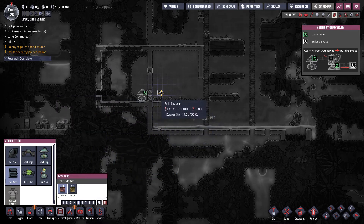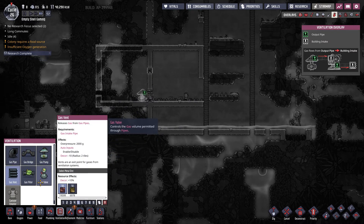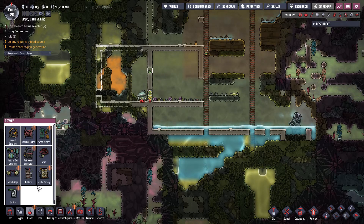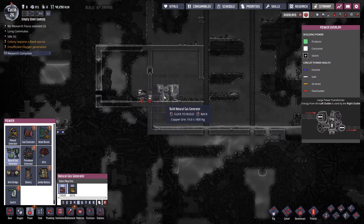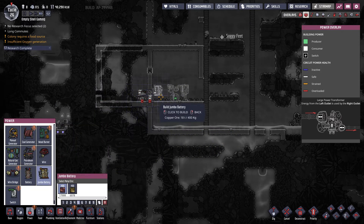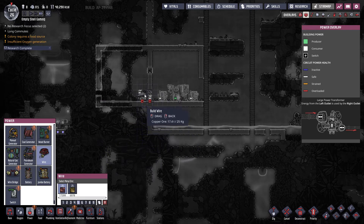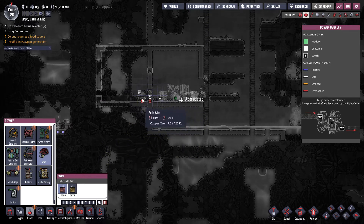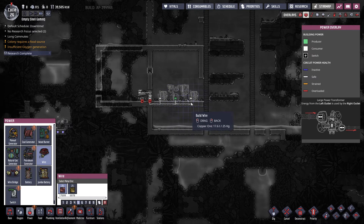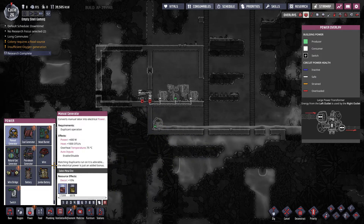We'll have a gas vent, but no, we don't want to do that. Let's see — we have power, power. I'll just kind of set that right in the middle of the room; I don't know if that's going to be beneficial or not, but we'll get some jumbo batteries here — bam, bam. So let's go ahead and get that right through there. I'm just going to throw a manual one right here just to get this pump started.